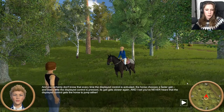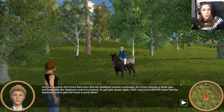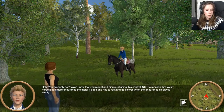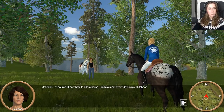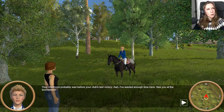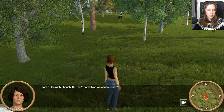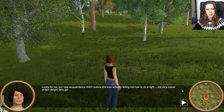I'm sure you don't even know how to ride a horse right, and that you can steer it with the displayed controls. With the displayed controls — now she's attacking me and my gaming skills here, not just the character in the game. She's attacking me personally. And you certainly don't know that every time the displayed control is activated, the horse chooses a faster gait, and every time the displayed control is pressed, its gait gets slower again. And I bet you've never heard that the displayed control gets the horse to jump. Well, she just told us how to play, I guess. Maybe she's sabotaging us. You probably don't even know that you mount and dismount using this control — not to mention that your horse loses more endurance the faster it goes, and has to rest and go slower when the endurance display is empty. Lucky for me, our new acquaintance didn't realize she was actually telling me how to do it right.